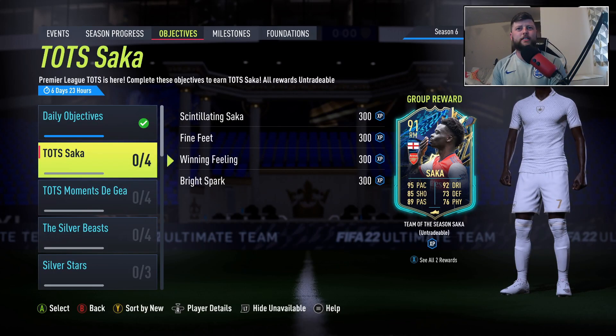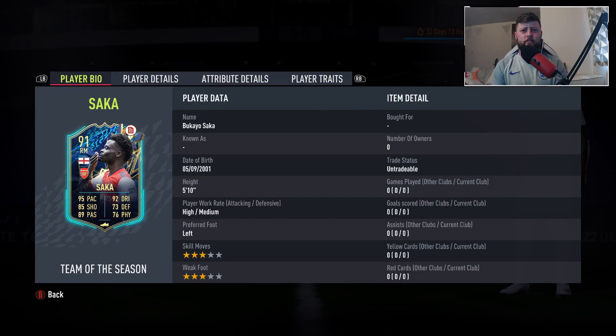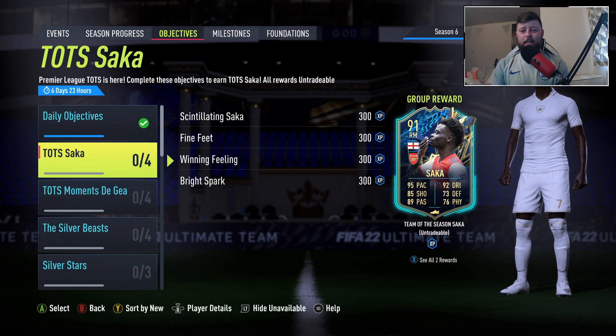Today we are looking at Team of the Season Saka. He has been an addition to the Premier League Team of the Season — I think he's had a wonderful season, and if it wasn't for Salah doing as well as he is, Saka could really argue he should have been in the main team. In terms of stats, we've got a 3-star, 3-star left-footed card, high/medium 5'10", great pace, decent shooting that you can get into the 90s with a chem style, fantastic passing and dribbling, and stamina is up there. He looks like a decent card to get for an English team.